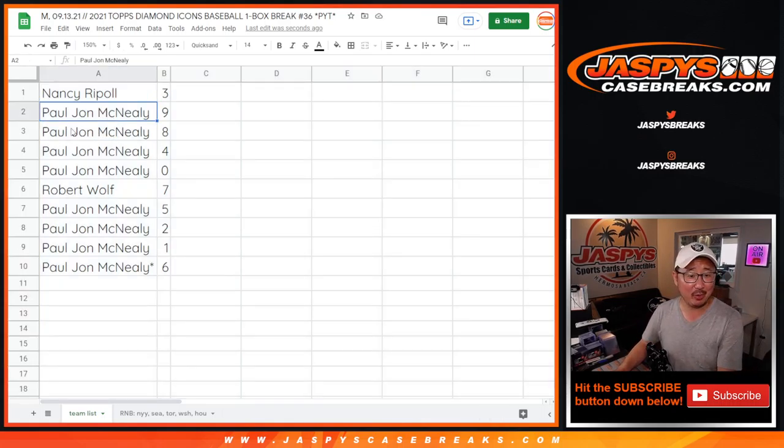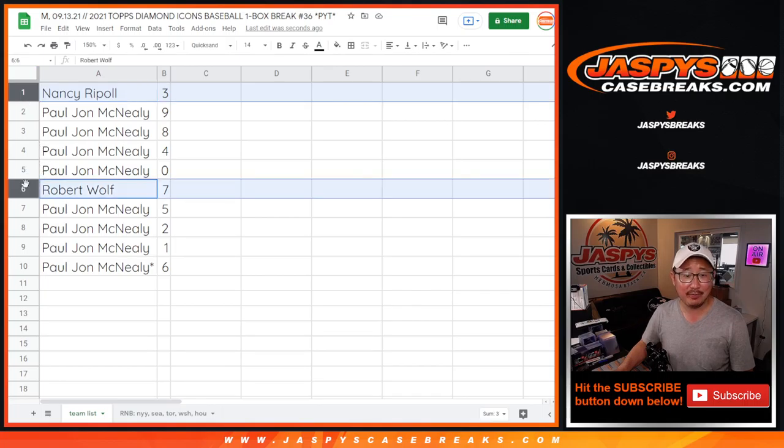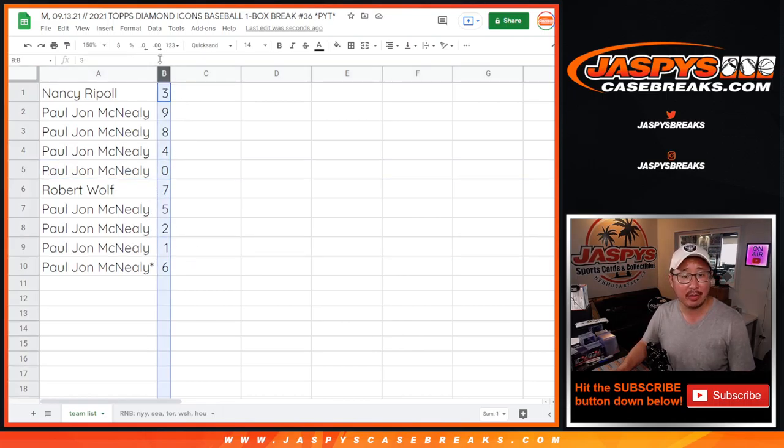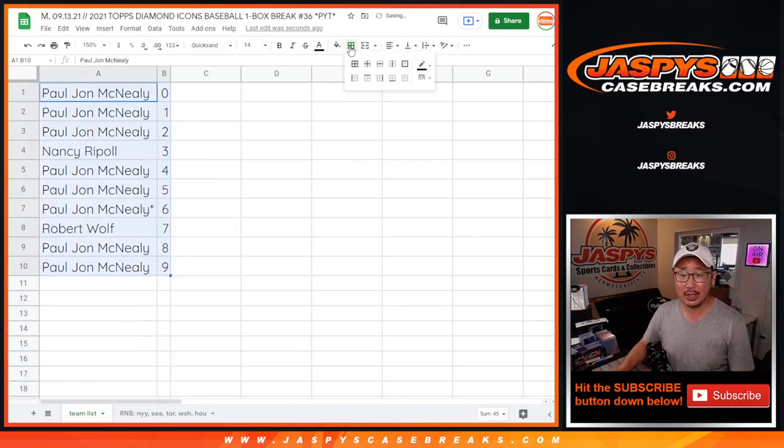Nancy, you have three. Robert, you have seven. PJ, you have the rest — so PJ has zero and one. Zero gets any and all redemptions, including one-of-one redemptions. One still gets live one-of-ones, and PJ has both of those spots covered, so he's in good shape.